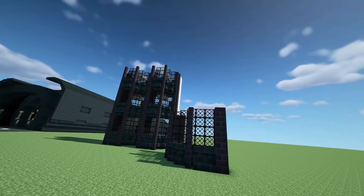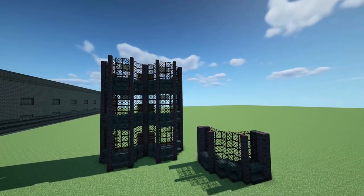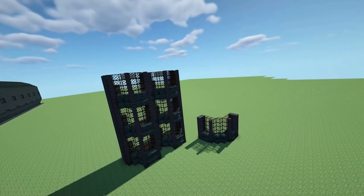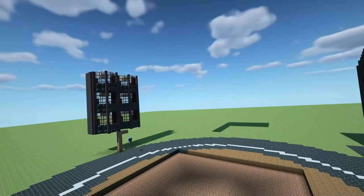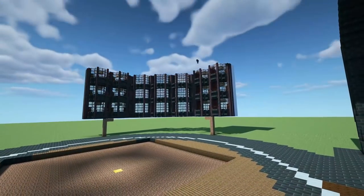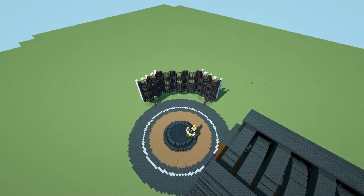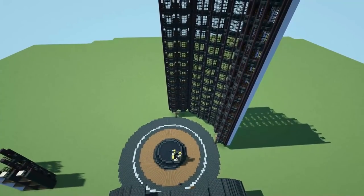Surrounding the atrium, there are lots of office blocks. I made two designs: one for a straight office, and another for the offices on the diagonal around the circle. Then I just began pasting them in. It did take a few attempts to get them right, but eventually I was able to get a design where they could be nicely rotated around the entire atrium, and I simply went and pasted them around the entire area.